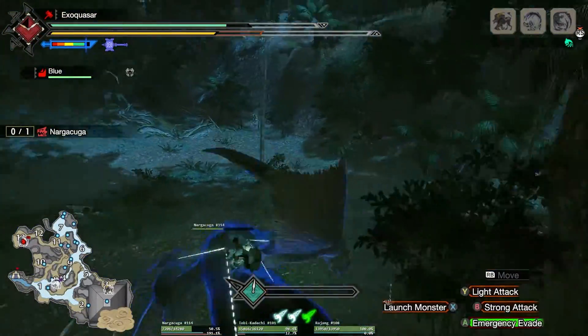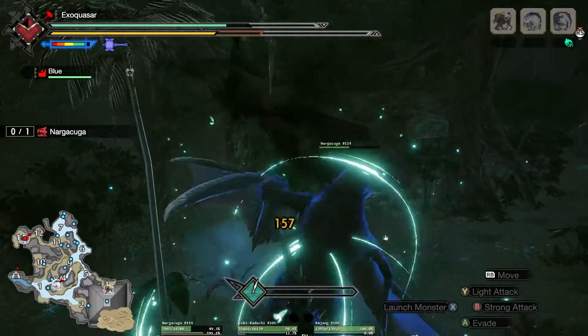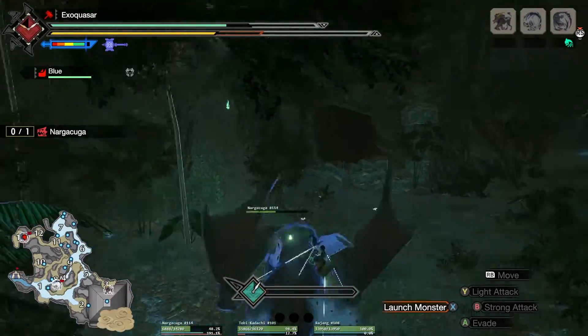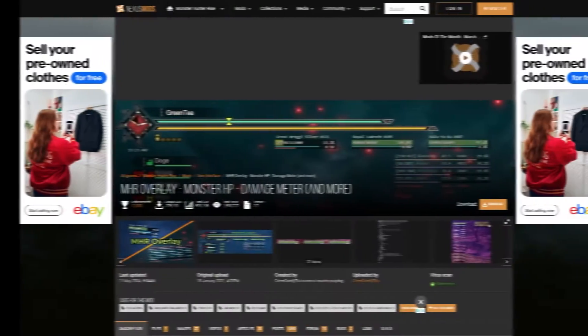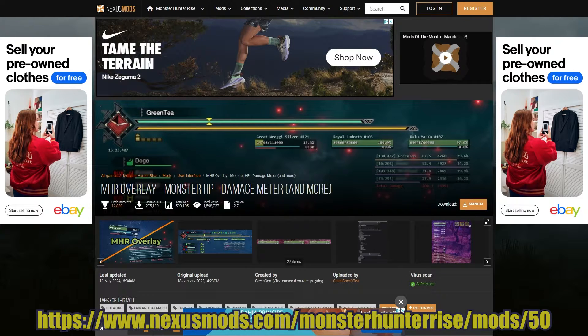I'm going to be showing you how to get visible health bars for the monsters in Monster Hunter Rise. This will only work on PC, so sorry if you're on console — this isn't going to work for you. First things first, you're going to want to head over to Nexus Mods.